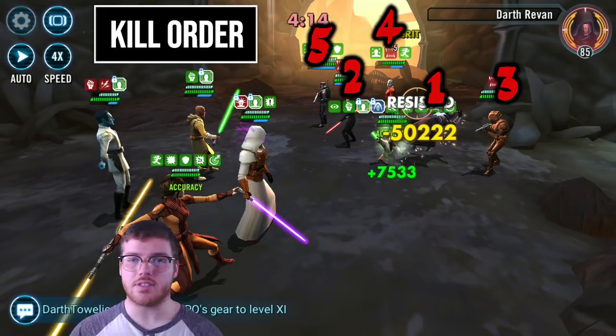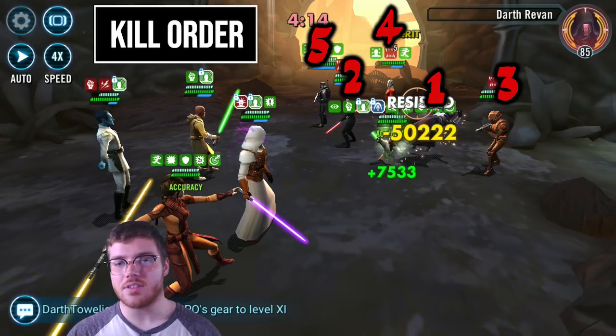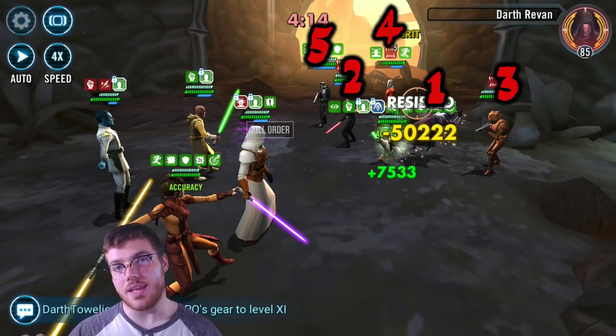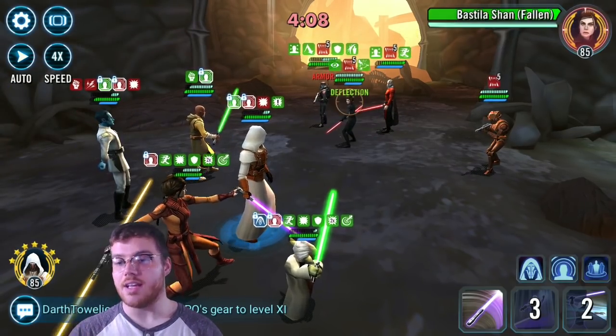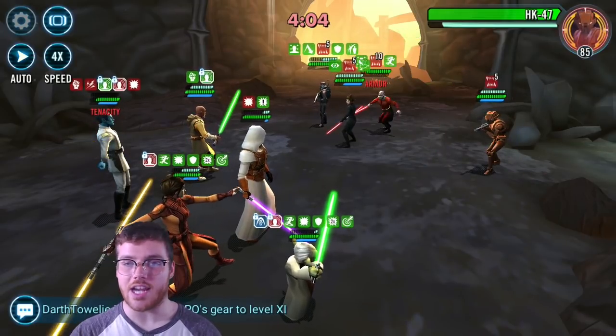You want to get Darth Revan first, then it's a toss-up between Fallen Bastilla and the enemy HK. I tend to do Fallen Bastilla first, but sometimes it depends on the situation — you want them both out. Then the next will be Malak and Sith Trooper, and you're just going to forget about Sith Trooper. He's going to be a punching bag for when you don't want to target enemy Darth Revan with an assist — the strategic advantage that Jedi Knight Revan gives.